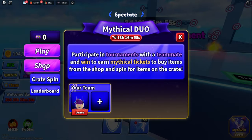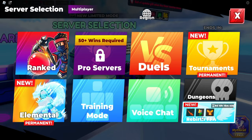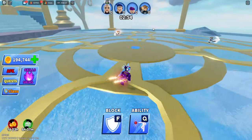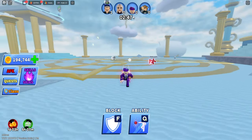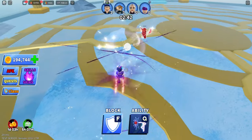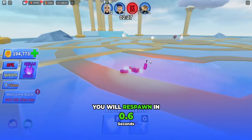Here we have the Mythical Duo Tournament — this one's completely new. It's the newest tournament you can play with one of your duos. Rebirth FFA and Elemental are the available modes. Inside Rebirth FFA there are four players — it's free-for-all, and whoever gets the most kills in that amount of time wins. You get infinite lives, so when you get eliminated you respawn again.